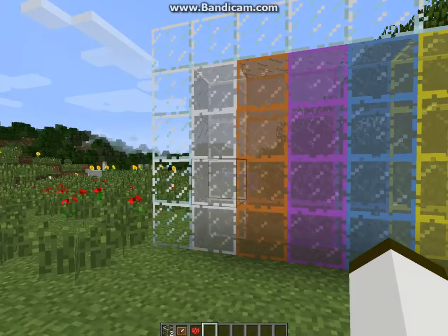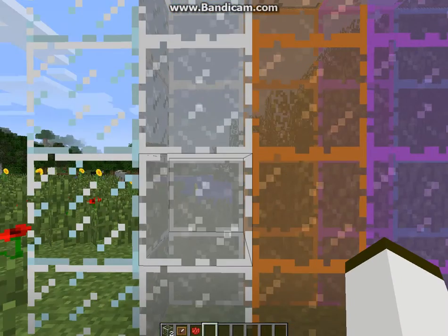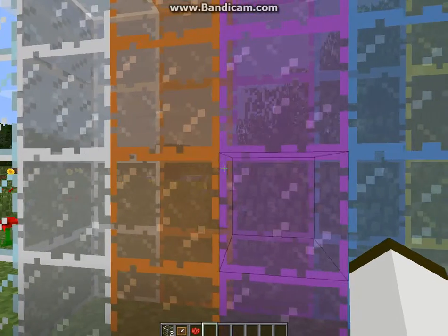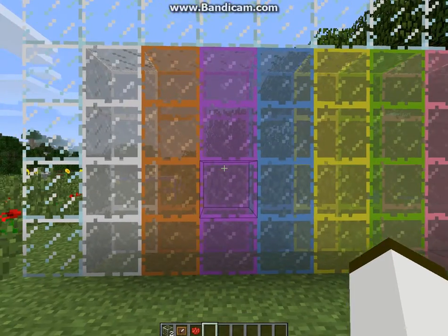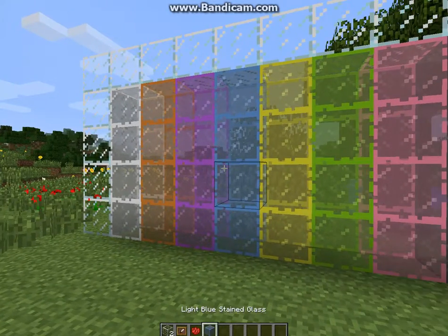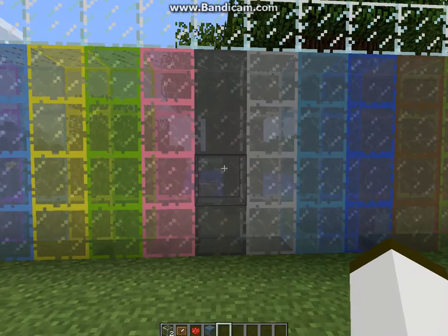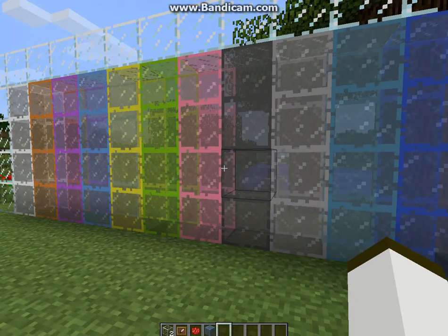So here is the regular glass for comparison. This is white stained glass, orange stained glass, purple stained glass, I think this is cyan stained glass, light blue stained glass, yellow stained glass, lime green stained glass, and pink stained glass.